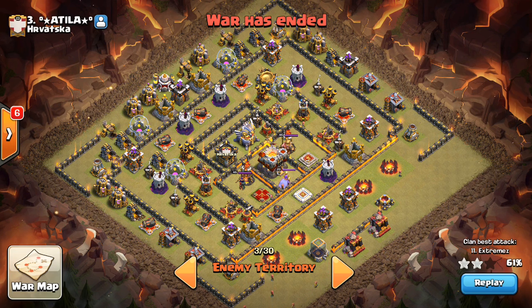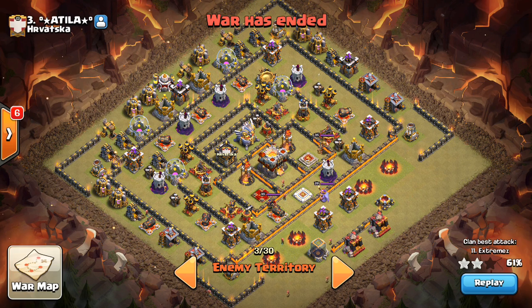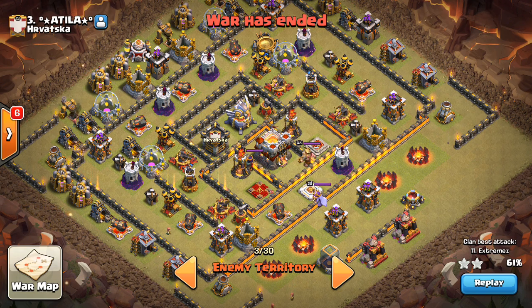I wish I had more 11v11 three-stars, but they're pretty rare. The more realistic and practical two-star is ever important in these wars, especially post-update. So taking a look at this base, the first thing you want to look for when you're scouting a Town Hall 11 for a two-star is: are these air defenses offset?